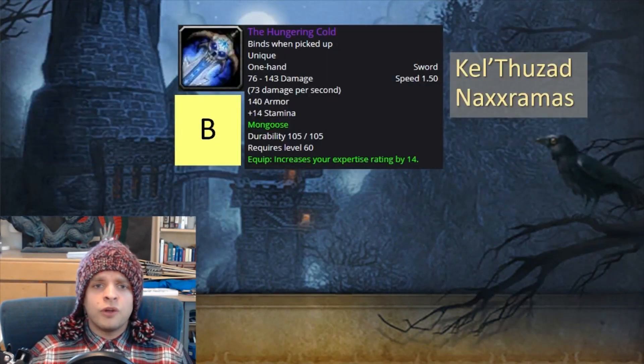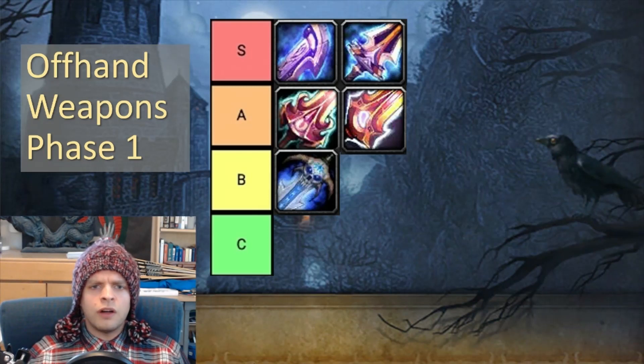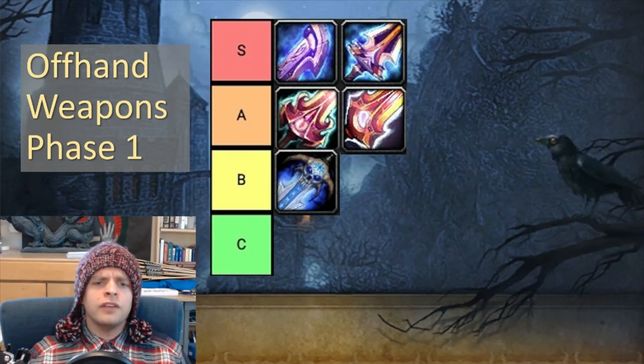For B tier weapons, the next best thing is the Hungering Cold from Kel'Thuzad in Naxxramas — and if you want to get this right now, you can log into World of Warcraft Classic and go kill Kel'Thuzad and get it right now. So here we have the offhand weapon tier list for Phase 1: S tier has Latro's Shifting Sword and Gladiator's Quick Blade; A tier has Blaze Guard and Fire Guard, which are frankly not recommended; and solid B tier has the Hungering Cold. Everything else is worse than this.